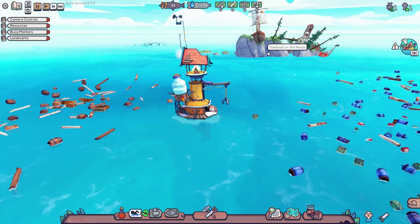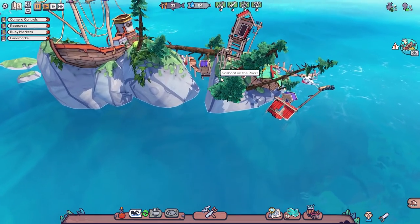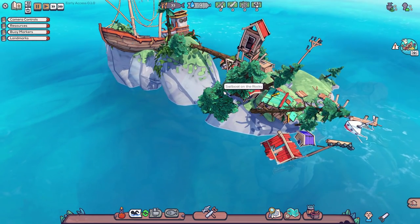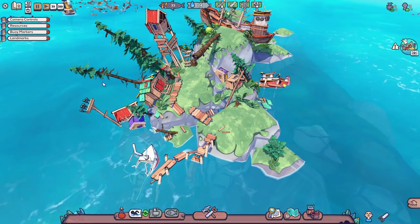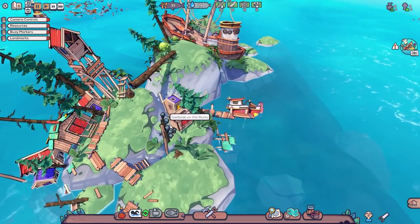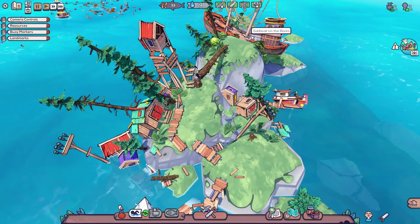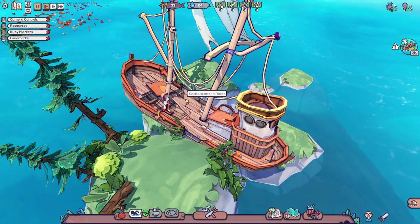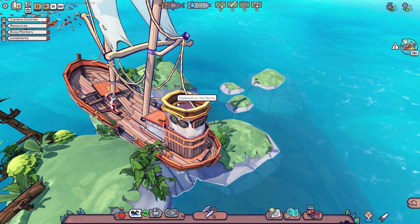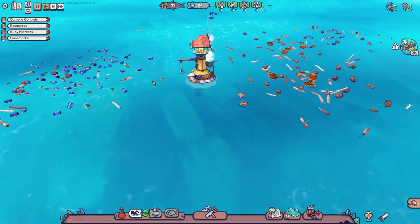I didn't actually come across an island when I was getting used to the controls. But yeah, this is certainly an island. I imagine our people lived on here — I guess this is where we lived. It has indeed been fairly devastated. All the homes and trees are sort of broken and fallen over and it's all ruined. And there is a sailboat on the rocks, however. I wonder if we're supposed to go and do something with this. We'll come back to that later because right now we need to focus on Boatyland itself.